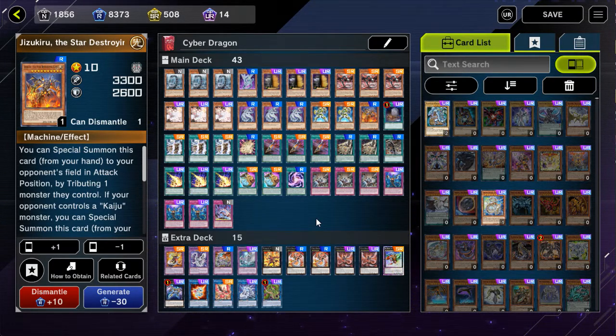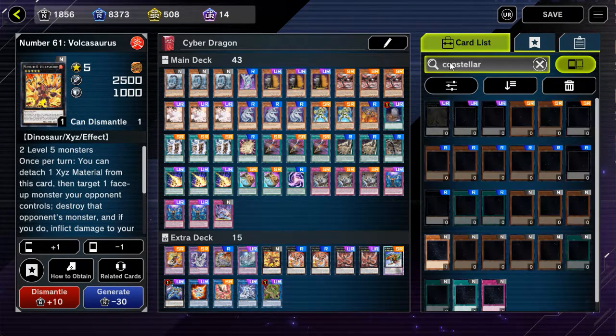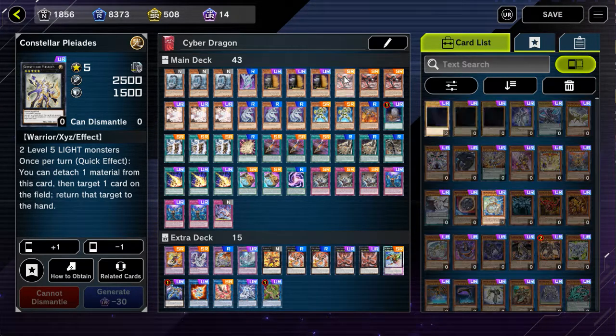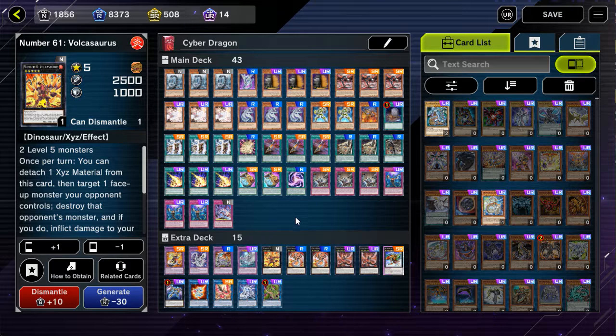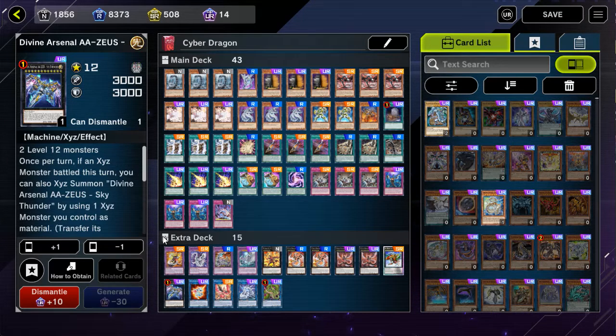It's basically done. The only real change I would make to the deck is the Volcasaurus in the extra deck — I would rather have a Constellar Pleiades. But it's an Ultra Rare and I can't make one right now. I have Volcasaurus just sitting in my stash, so Volcasaurus is good enough. You can pop a monster, upgrade into Gaia Dragon, attack, and go into Zeus. So that's good enough to work with.